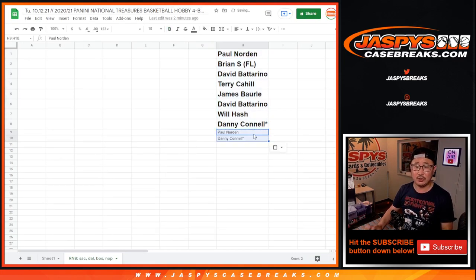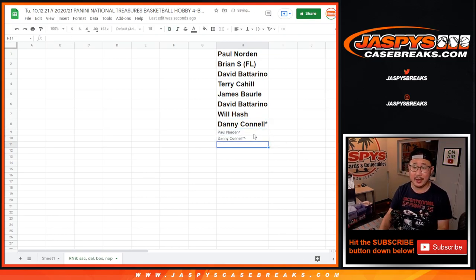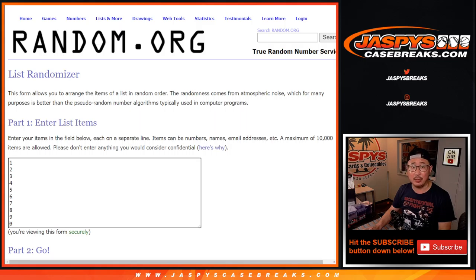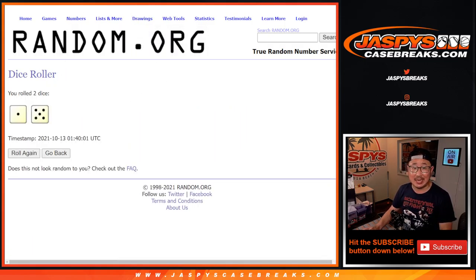Saved yourself a little bit of money, and we'll put little rooftops next to your name so you know you won that spot. Now we've got 10 on this list. Let's gather this group here, put you into that list. Now we've got the second dice roll for names and numbers. Good luck — one and a five, six times for names and numbers.